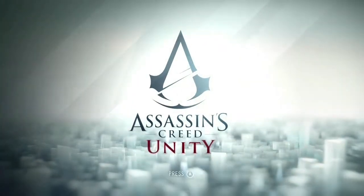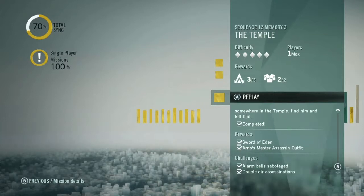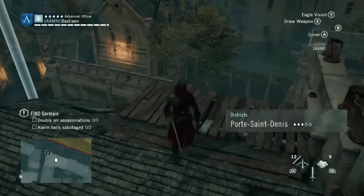Hey, this is Bastion with a final Assassin's Creed Unity Challenge Guide. Spoiler warning. Today we're doing Sequence 12 Memory 3, The Temple. You need to sabotage two alarm bells and perform three double air assassinations.